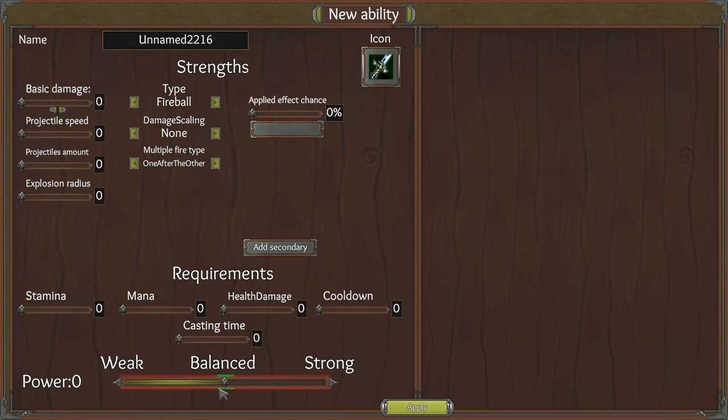Here's the new ability UI — you want to keep it in the green where it says 'balanced'. We can pick our type: small rock. Chuck in Yonis — we'll go with nature damage, melee scaling. Fire type: one after the other in a line. Basic damage — maybe 40. This is where it gets interesting: moving things up makes it stronger, everything down here makes it weaker. Projectile speed of 5 — you can see the bar at the bottom going up. How many projectiles? We have one — it's going to be way too strong.